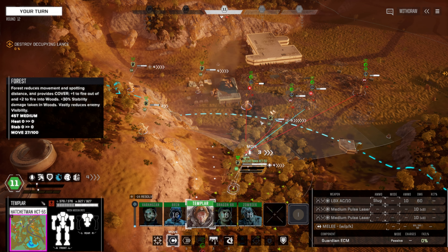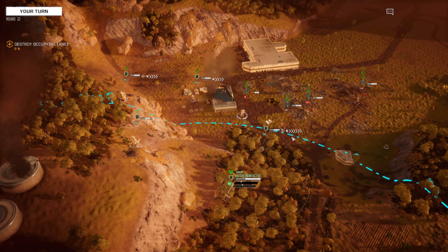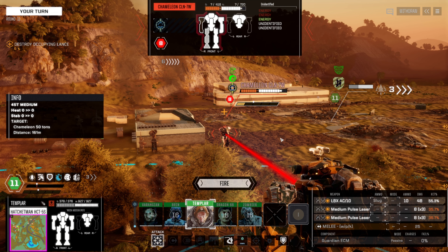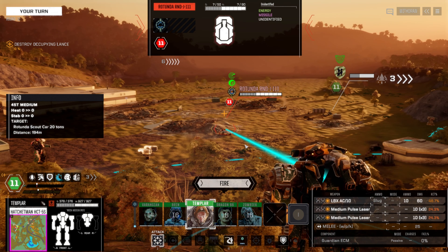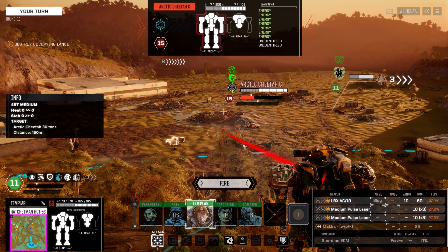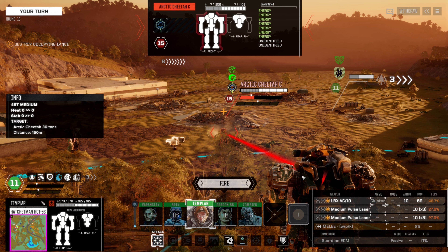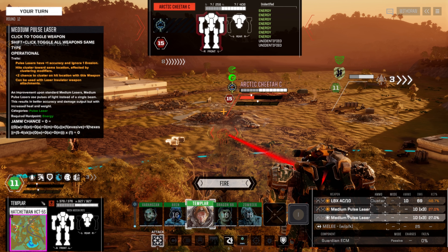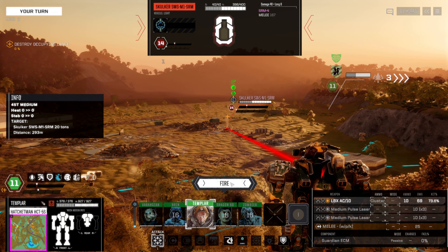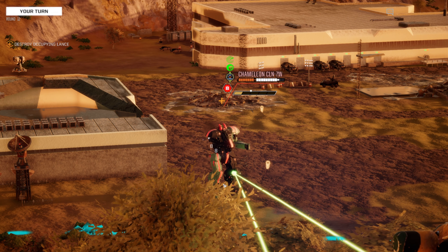Who can the Hatchet Man hit? Let's keep on the Chameleon. Two energy systems down — he's pretty much completely out of the fight. We do have a good hit chance on the Skulker. That Arctic Cheetah's hot. Hmm. Focus where we can — we'll get the Cheetah next turn. That Chameleon's stuck with a pulse. We could probably leave him. And now we got turrets.